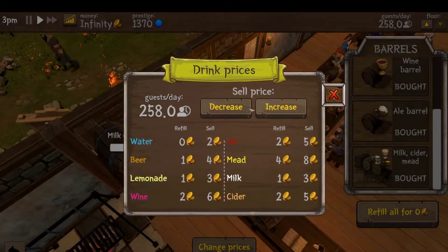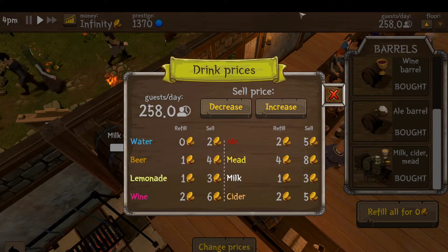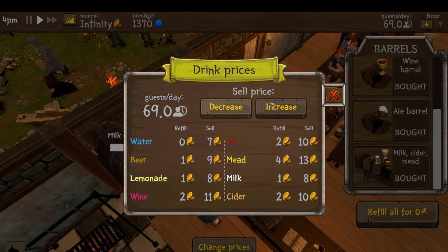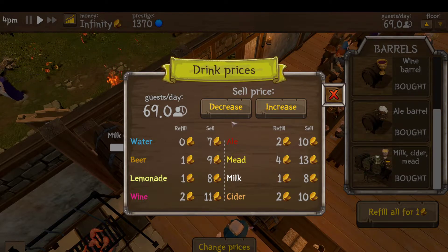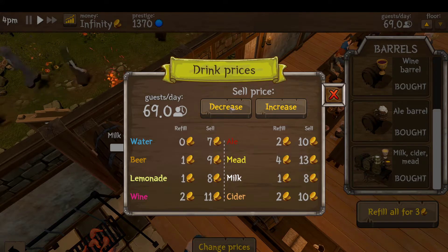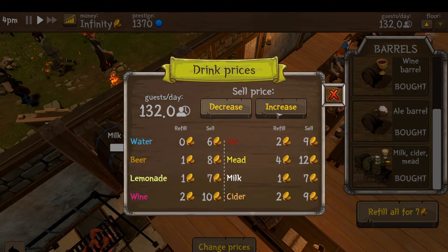What is most unique is once you research the ability to change prices, you can increase or decrease the price. As your prestige goes up you're going to want to increase the price, since customers will pay more. And if there are too many people coming in, you can reduce it and still make enough money.